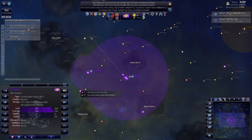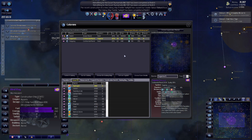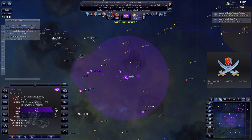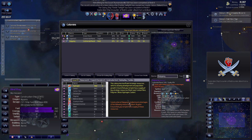We're up to $31,000. I'm going to adjust our tax rate on our Yogami 5 - let's put that up to 5%. This colony has insufficient strategic resources, which is slowing development and population growth. Ensure that your empire has a supply of key resources.